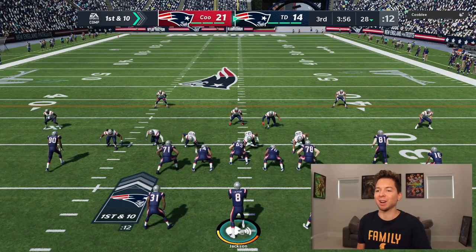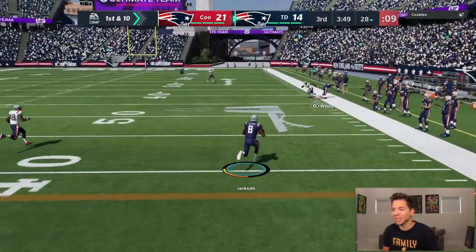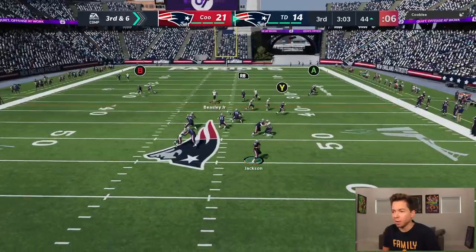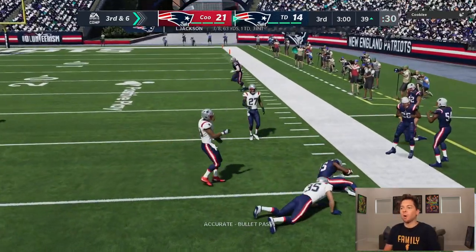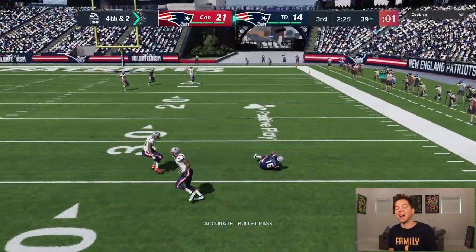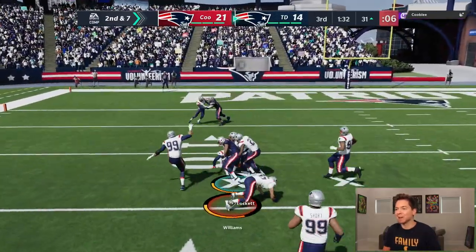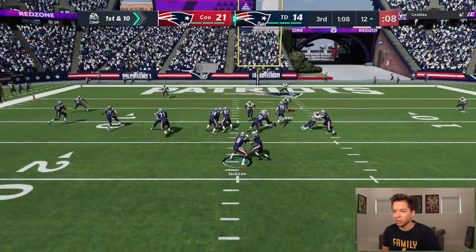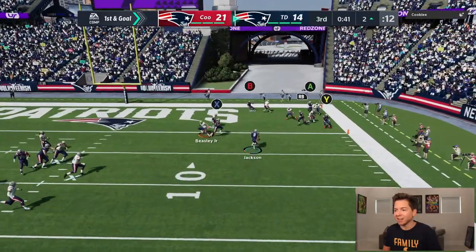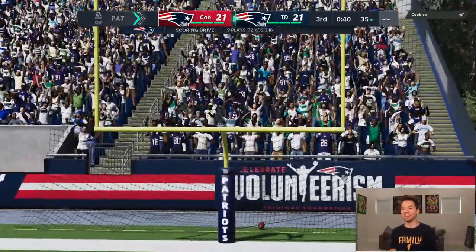Starting the second half — we need to do the complete opposite of what we did in the first half. He brought a blitz, we should have room to run — Lamar Jackson ran him over. Pressure's coming — we got Hollywood. Another blitz — just make the easy read, Lockett in space, and we got it. We just need to keep giving him the ball. Let me just go right up the middle — Lamar Jackson again, tying this up at 21. Can we finally get a stop?